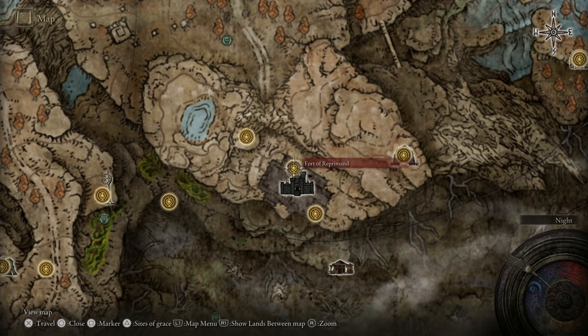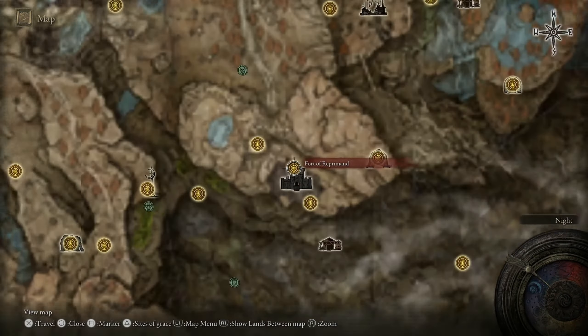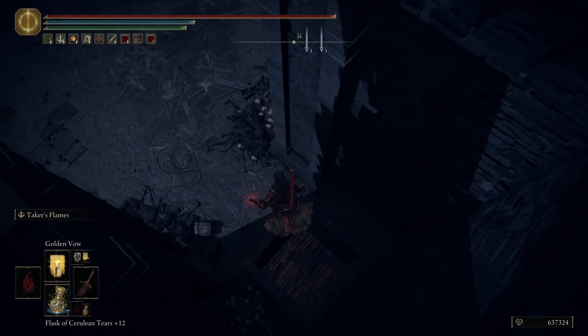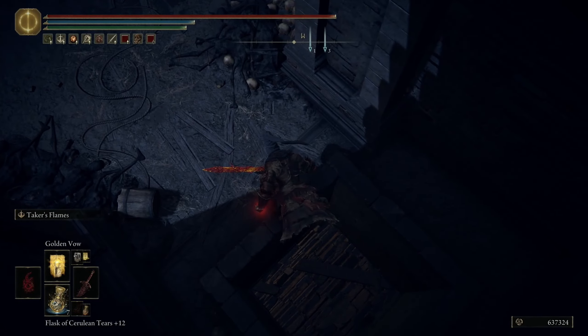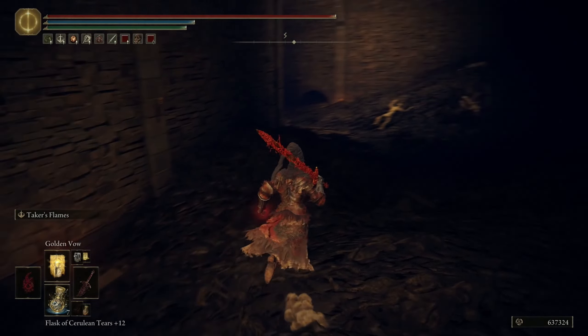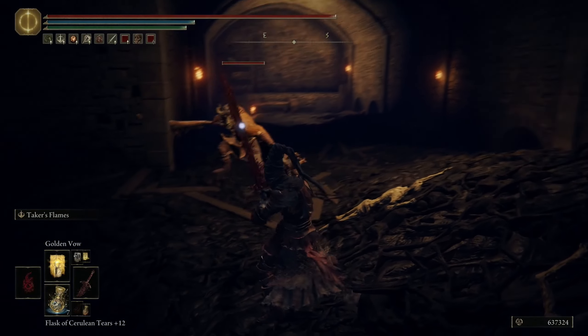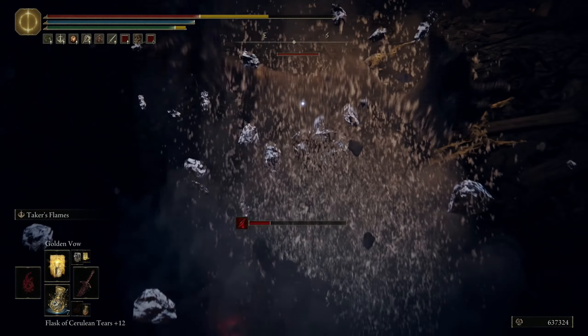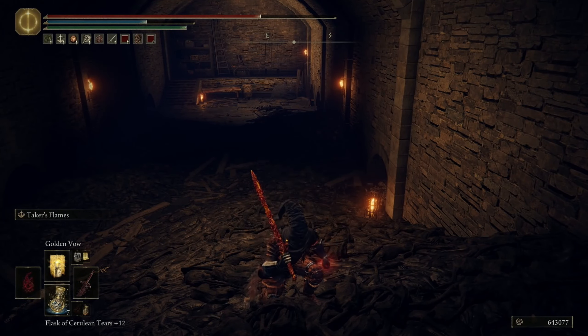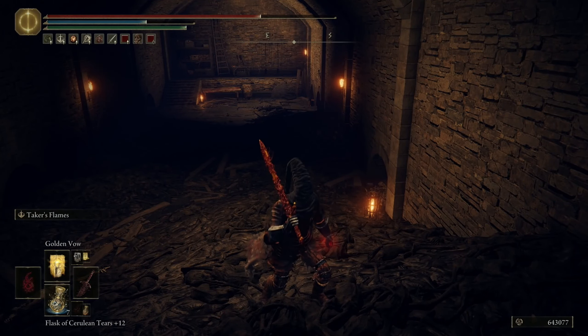Spawn at this Site of Grace. When you spawn, you're going to see a hole in the ground — jump down and enter the underground area. Keep in mind there's a big enemy that comes from your left side under the arch, so be prepared. Defeat it, and after that you'll find the Iris of Occultation right there.